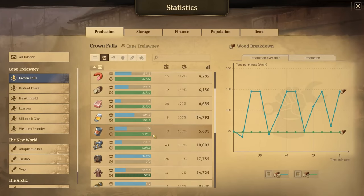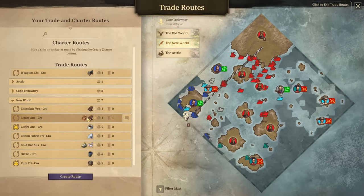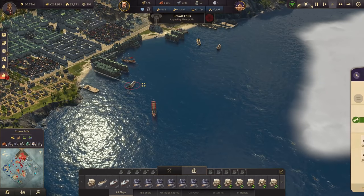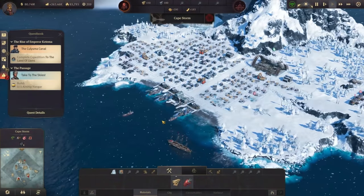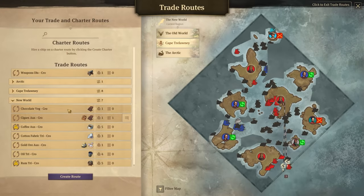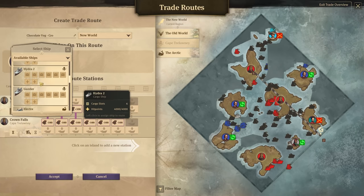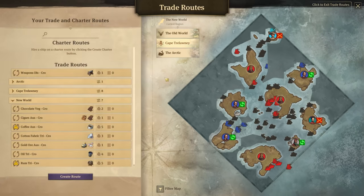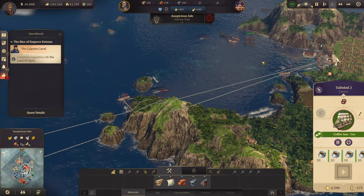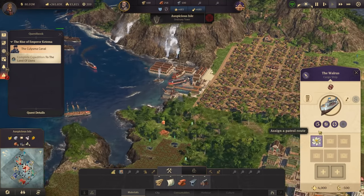We're still losing our chocolate that we have so far because we're using it from items, and the trade route is still not very active. We have actually two trade routes: one with cigars and one now with chocolate. The Piranha is coming into Crown Falls full of chocolate. Let's check the chocolate storage in Vega — it's looking good. We can now assign a second ship to this route; Hydra is now on this trade route too. Two of them should be working fine.